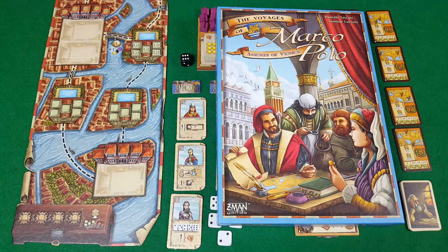Hello and welcome to this Pit Stop for Agents of Venice, an expansion for the Voyages of Marco Polo, designed by Daniele Taccini and Simone Lutiani, published by Z-Man Games and Hans im Glück.